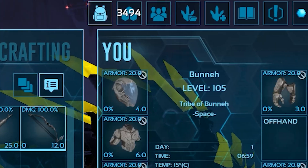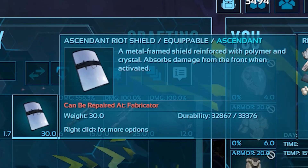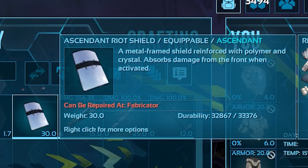Pump shotguns, fabricated sniper rifles, or compound bows work very well for this, and the ammunition is typically affordable. You may also need a riot shield and medical brew for one of the steps of the taming process later on.